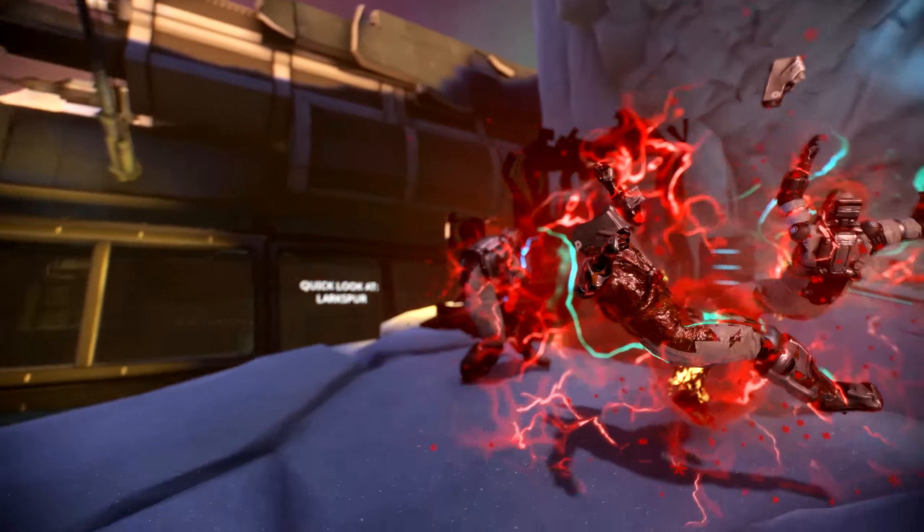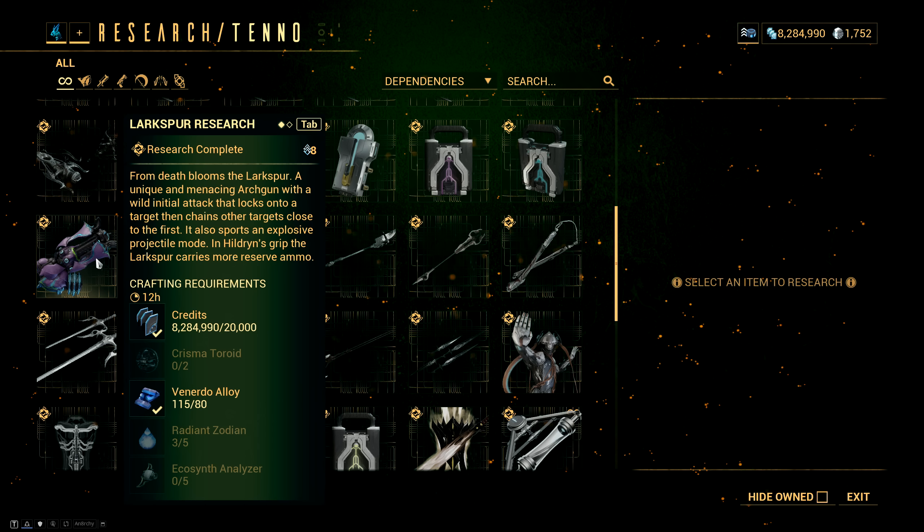You can get the blueprint for the Larkspur from the Tennolab in your dojo, and to build the weapon you have to put in 20,000 credits, two Crisma Toroids, 80 Venerado Alloy, five Radiant Zodian, and five Eco Synth Analyzers.